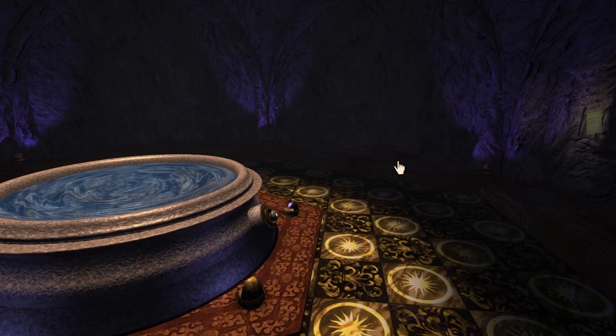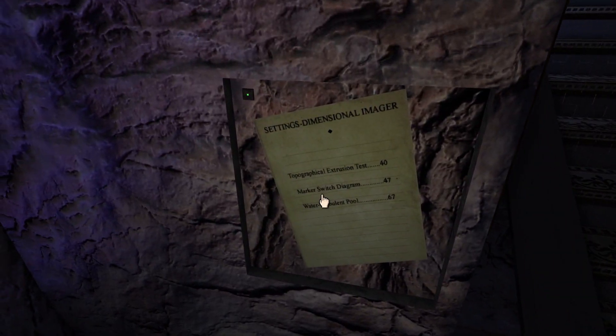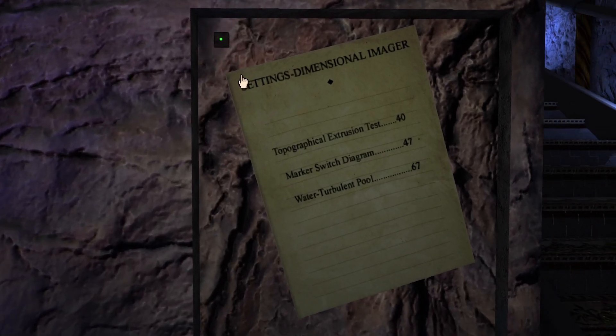I've never finished it without a walkthrough, and I honestly can't remember how to do it. So I'm just going to go explore things that I like — what's this do? — and press tons of buttons. That didn't do anything. There's a little node here on the wall — that's what we should go look at. Settings, Dimensional Imager, Topographical Extrusion Test, Marker Switch Diagram, and the Water Turbulent Pool.